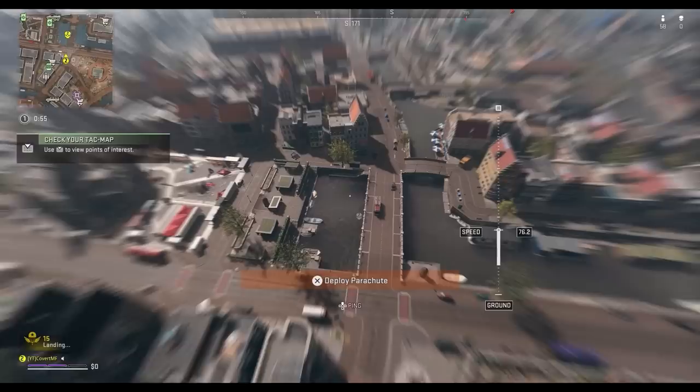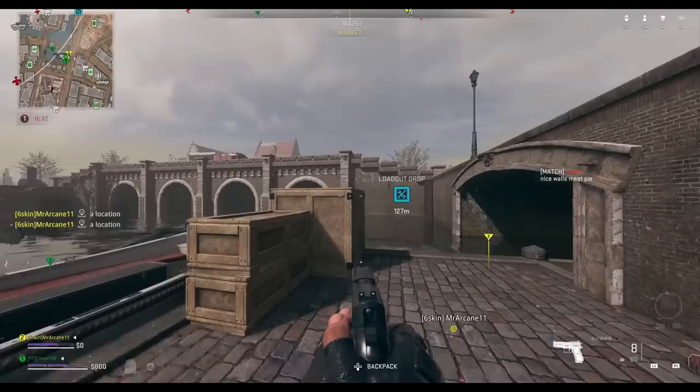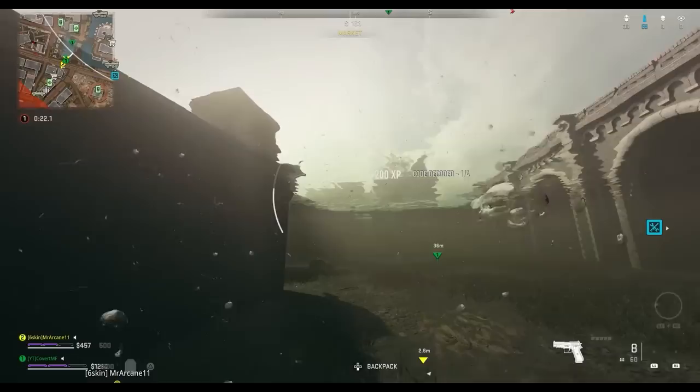Another possible grid location is E5, which is just west of the market. One possible code spawn is on one of the middle pillars of the main bridge, or another possible spawn is right next to that one on the wall at the entrance of the underground tunnel. One thing worth mentioning is that sometimes the codes will bug out and won't show up, so if that happens you'll just have to restart your game.